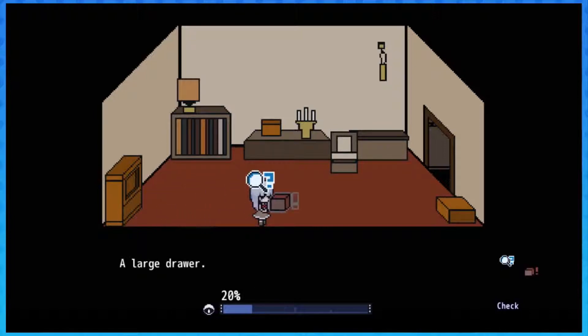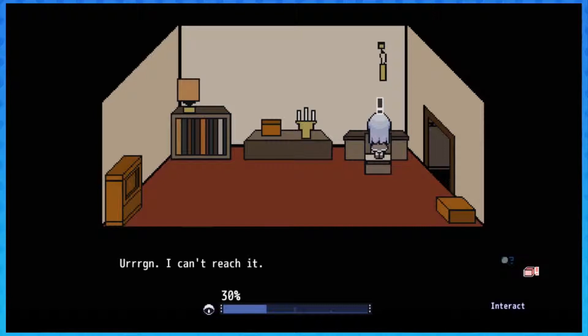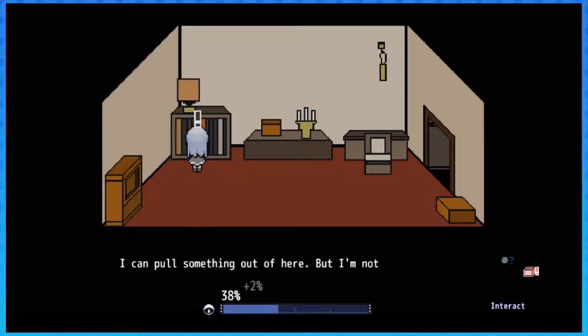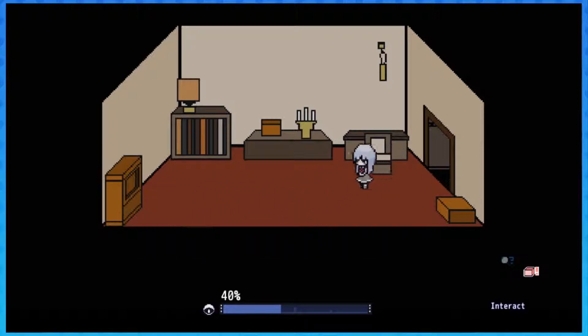A large drawer - let's try to move this. I can't reach it. I think there's something inside. Moving it doesn't really do anything; it's hard, probably made of wood. I can pull something out of here but I'm not sure what it is. It's hard - one part of it can be shifted around.